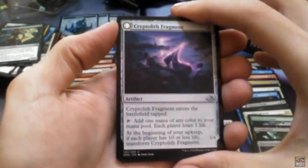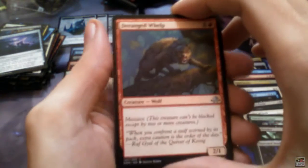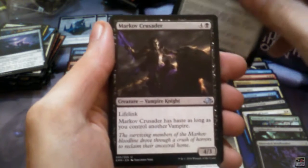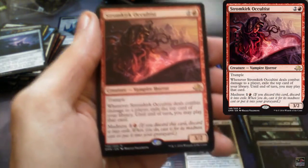Cryptolith Fragment is a flip card that flips into Aurora of Emrakul. I'd like to see that as a foil. Deranged Whelp, Slayer's Cleaver, Markov Crusader, and Stromkirk Occultist. And a Zombie Donkey token. Two packs to go — still no Gisela.